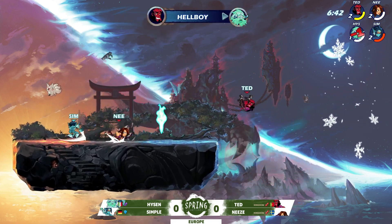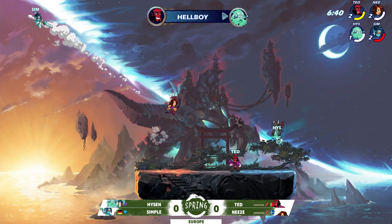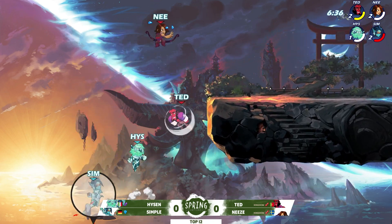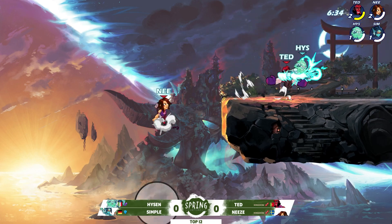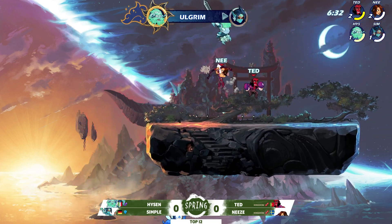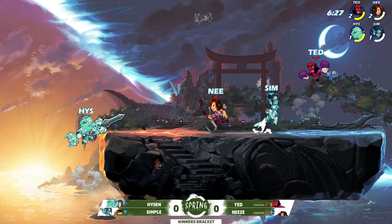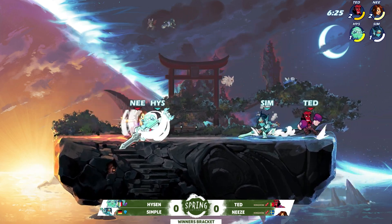Great pickup from Heisen, but Ted puts him down to his final stock. Nese catches Simple on the left side with a down light recovery, the ground pound comes out, Simple tries to fast fall away, but Heisen's the one to guarantee the KO. It seems like every time Simple and Heisen try to fight their way back, Ted and Nese just have another gear to shift to.